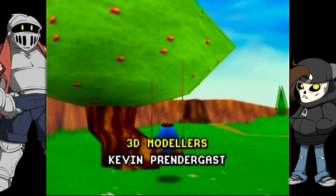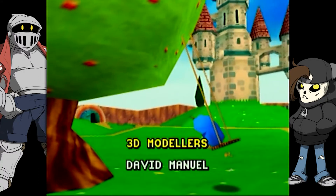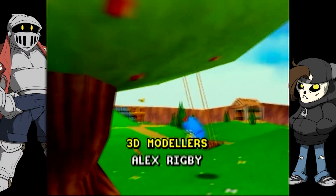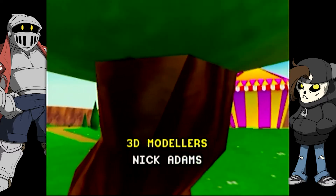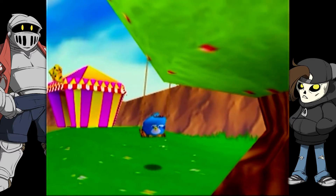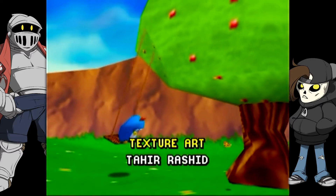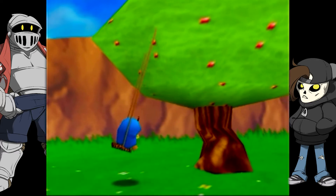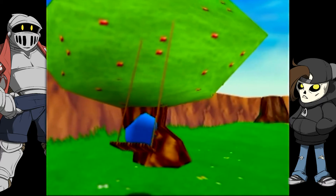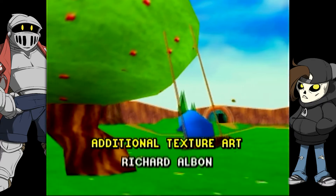They comment on the name Prendergast — the R doesn't seem like it should be there. They see 'Rig Me' in the credits and laugh. They acknowledge the 3D modelers did a great job for their time, but note some missing textures and a button that didn't do anything. There's also a random square of grass just kind of taped on.